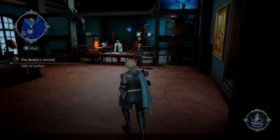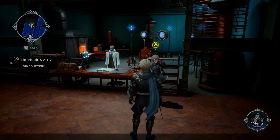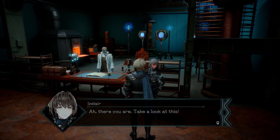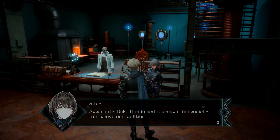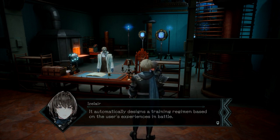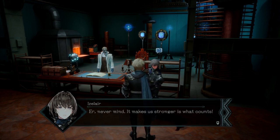Okay, this is a new room. Look at this place! There you are. Take a look at this. What's this? I have to tell the truth — apparently Duke Hendei had it brought in specially to improve our abilities. It automatically designs a training regimen based on the user's experiences in battle. It makes us stronger, is what counts.